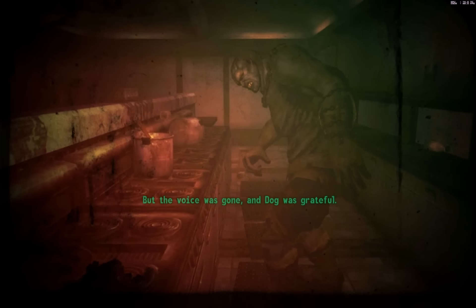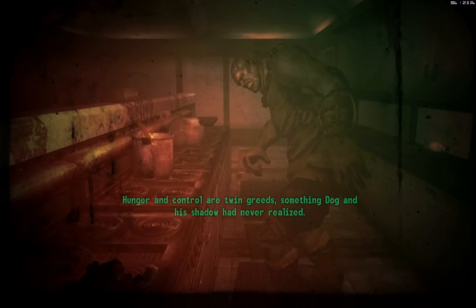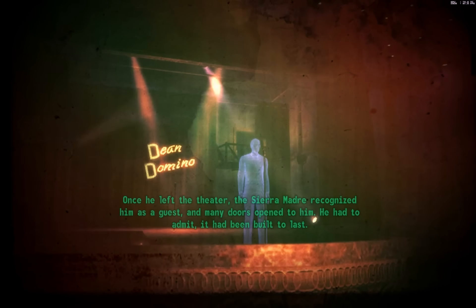The narration continues: Dog died hungry. The voice was gone and Dog was grateful. Dog was dead and the voice needed to watch over him no more. The voice slowly turned into God — and in the moment before their lives ended, the two personalities fell silent as they saw the chain between them. He was intelligent after all. Hunger and control are twin greeds — something Dog and his shadow had never realized. I think it was actually God who had the intelligence all along.